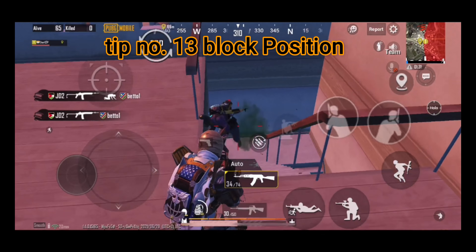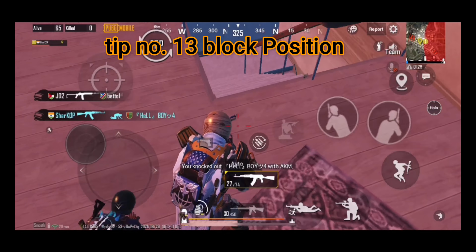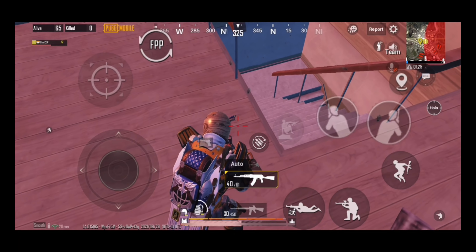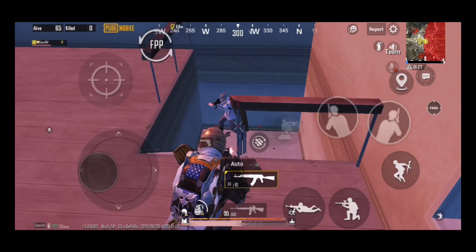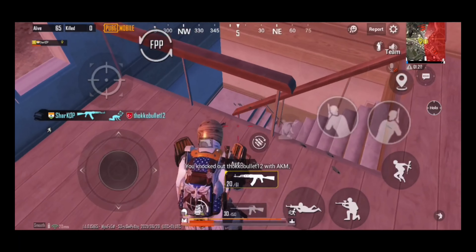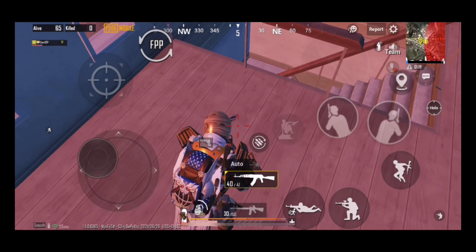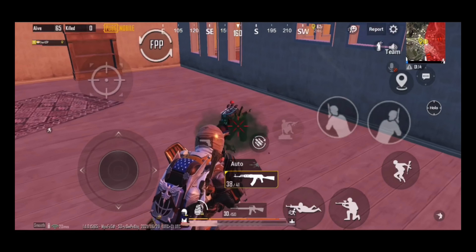Tip number thirteen: block position. This is a very easy but tricky technique — I block the way from where my opposition will come. Always hold a particular position where not more than one enemy can enter. You can hold a door entrance or block the stairs. This trick is very useful while clutching.